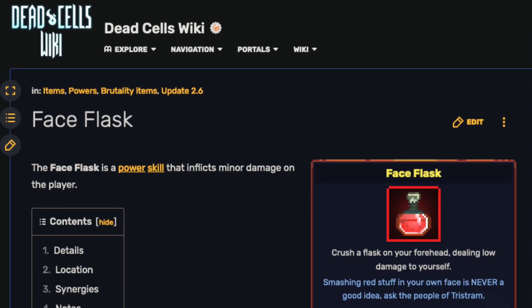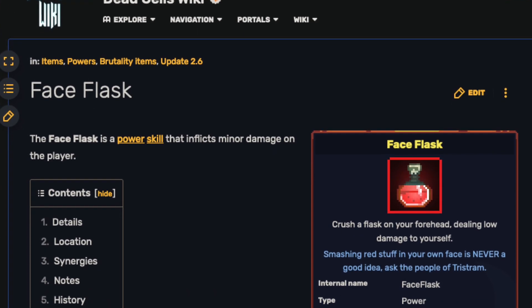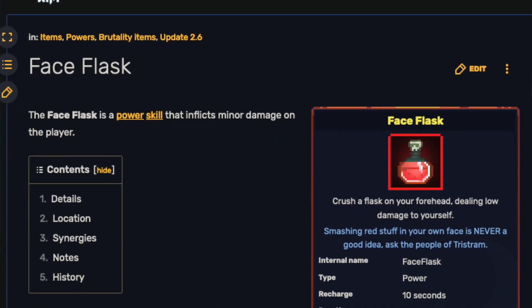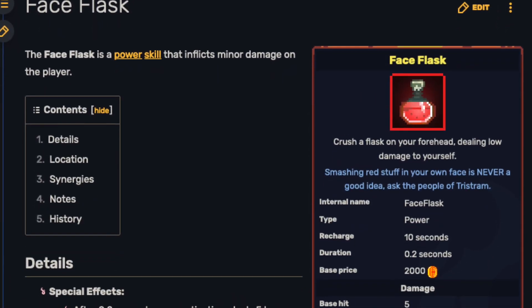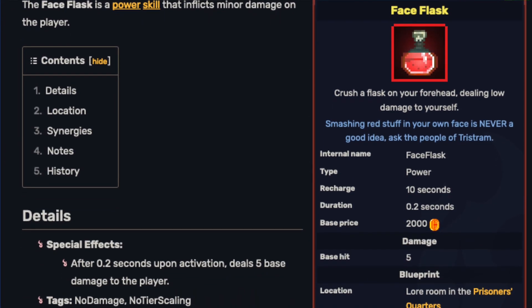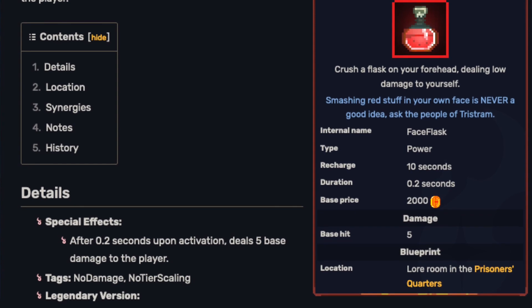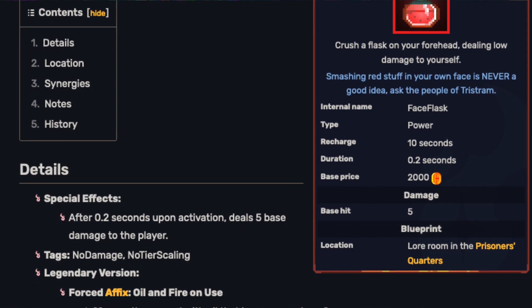Face Flask is an active skill that was introduced in the Everyone is Here update, which was version 2.6. It's located in a lore room in the Prisoner's Quarters, which is the game's first biome. If you're a new player or starting a new save with a fresh file, Face Flask will show up within maybe the first dozen or so runs, depending on how you're playing, as there's a set order in which the items from the Everyone is Here update appear.